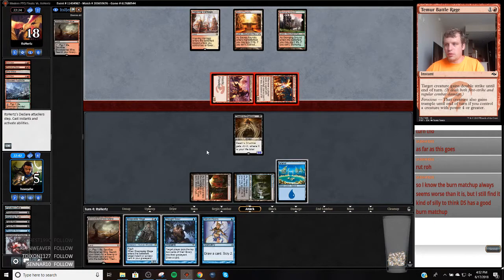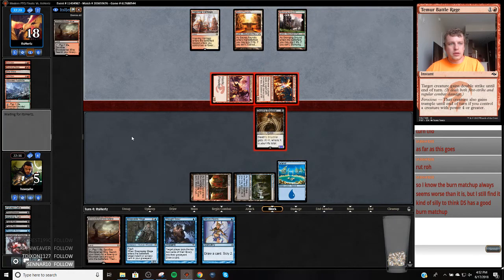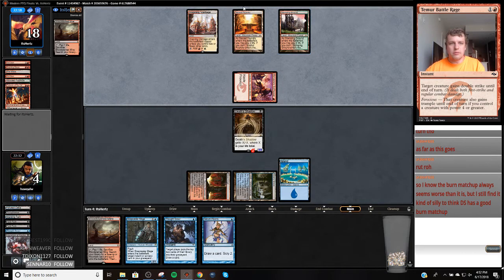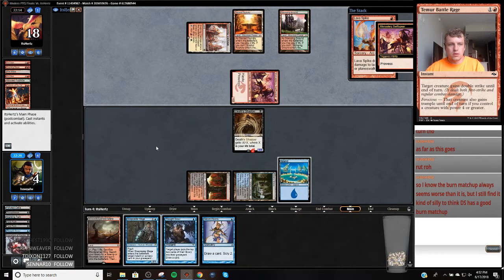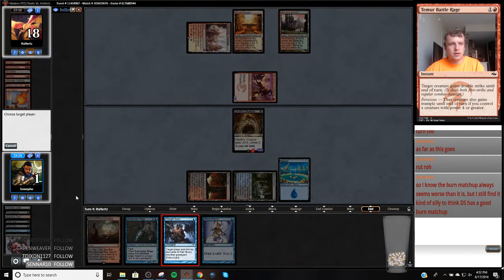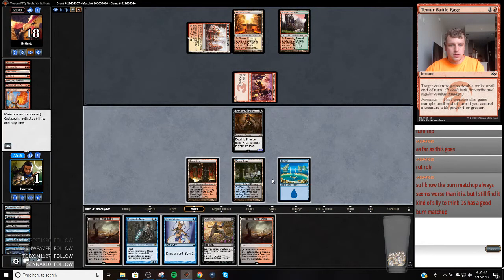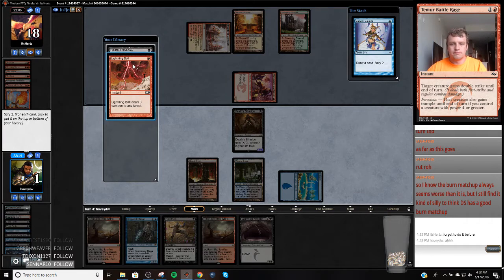It looks like I'm dead here — looks like they drew a burn spell. I think you have draws that are rough though. This means I'm dead. Undoubtedly. They do kind of walk into stuff — they let damage happen. So what do we got? You got a Boros Charm. I'll have a Spike me. Their last card's a land. Why didn't they do this? I'm so confused. Let me just go Push, then hope they miss. Find me a Stubborn Denial. Alright, that's not bad. So let's put this on the bottom, put this on the bottom.